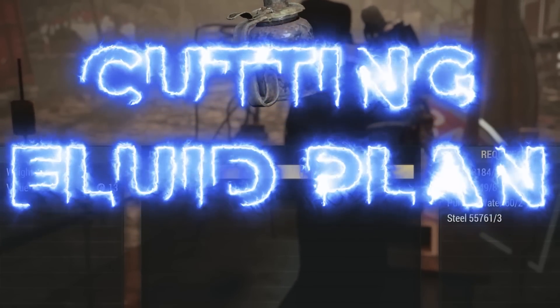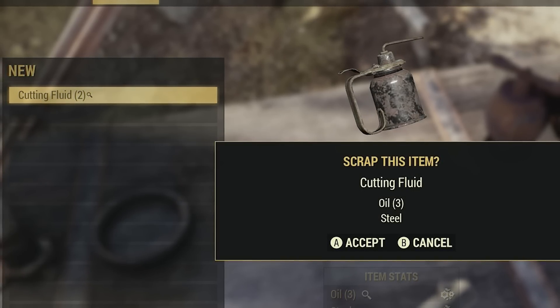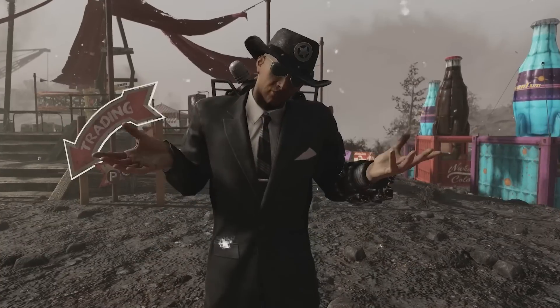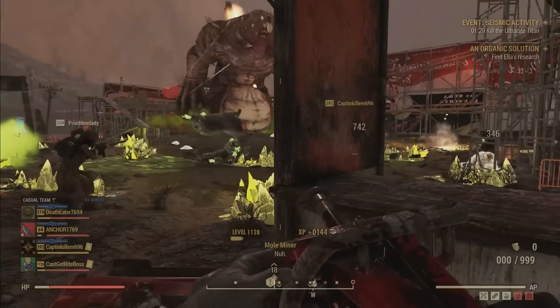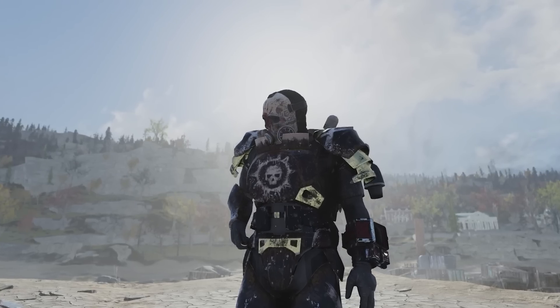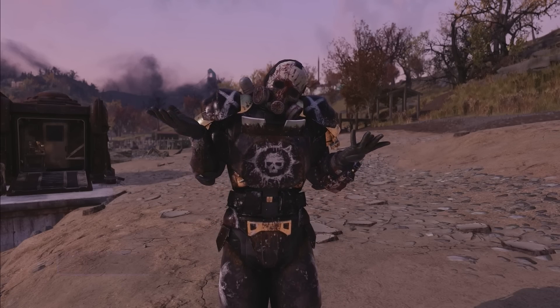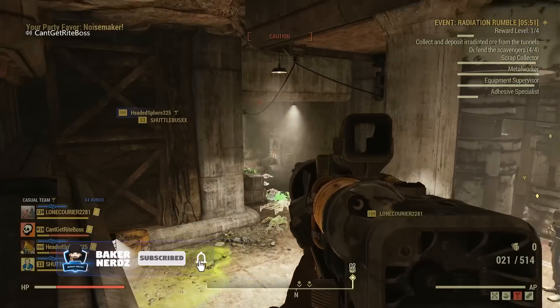This magnificent yet elusive masterpiece has to be one of the hardest yet easiest plans to get in the game. Since the plan only has a 20% chance to drop, this can make obtaining it very difficult. Some people can get it on their first try, but for people like me it may take 16 tries. So today we're going to go over how to get the cutting fluid plan, but also a method on how to speed up your farming process. You may just need it — trust me. If this video changes your oil game, make sure you hit that like button and subscribe for more Fallout 76 content.